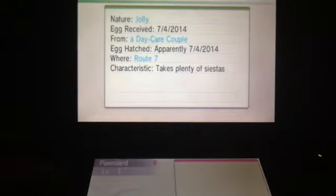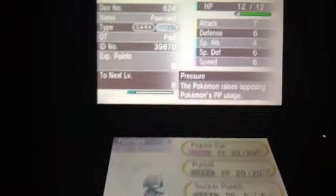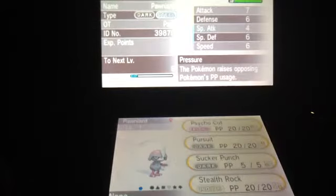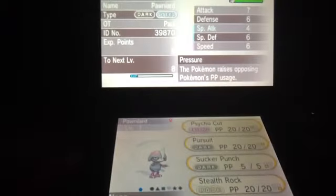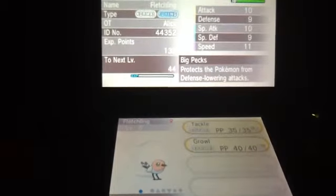We got this Gible, which I'm actually pretty happy about because of its Jolly nature. Up next we have Pawniard, which is another good pull — Jolly. It's pretty good and it's got Psycho Cut, Assurance, Sucker Punch, and Stealth Rock. Stealth Rock is one of my favorites. And then we got a Fletchling, level 5.